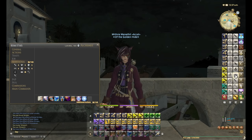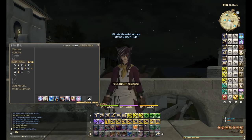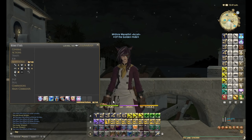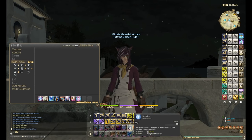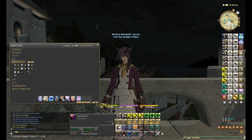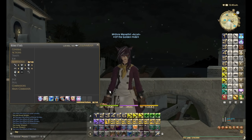And then for Culinarian I've actually got two free slots, because I've selected all the abilities I need, but Culinarian also provides automatically Steady Hand 2, Reclaim, and Hasty Touch. So because Culinarian has those moves built in, that's why I've got two additional free slots.